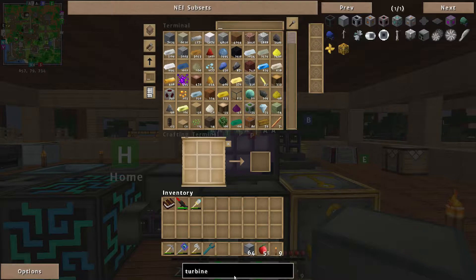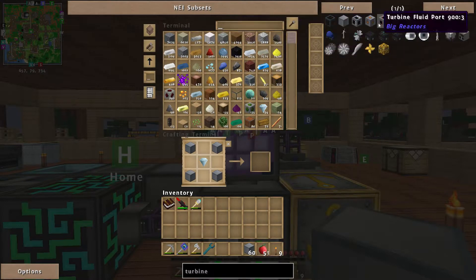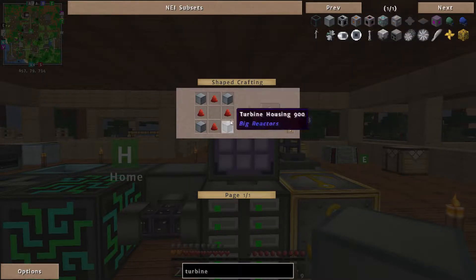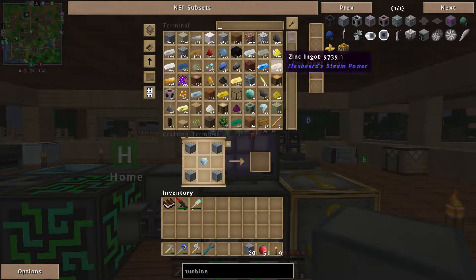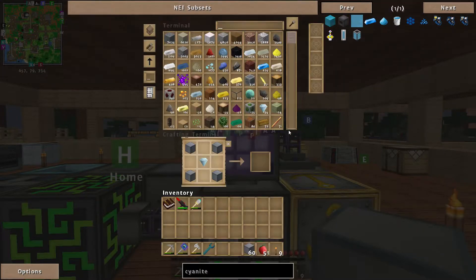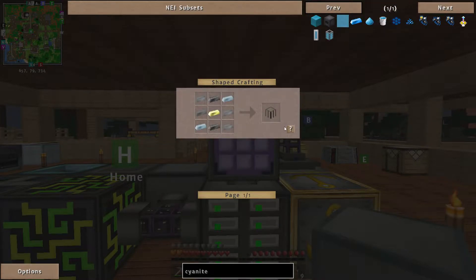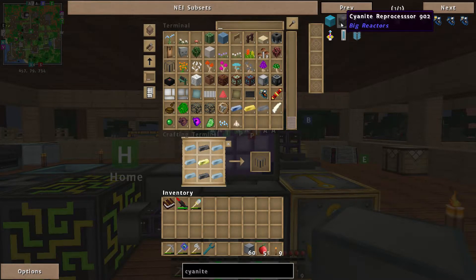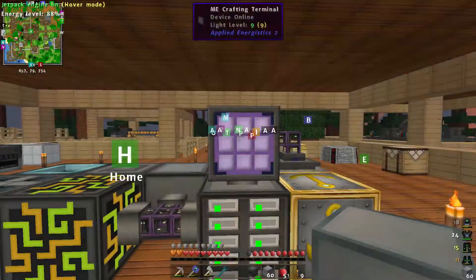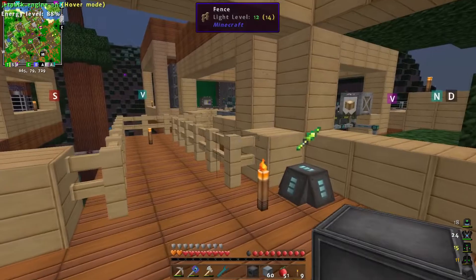Let's go back to the turbines. We actually need plutonium to make a turbine controller, so it looks like we're making ourselves a cyanite reprocessor right now. Can I make one? I can — I just need a yellorium fuel rod. There we go, one cyanite reprocessor.